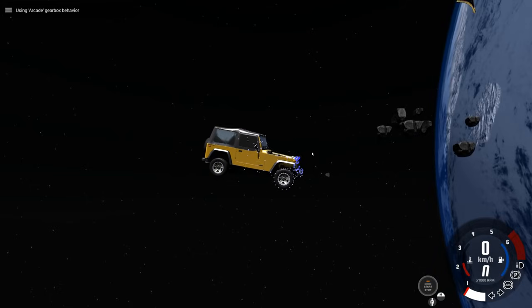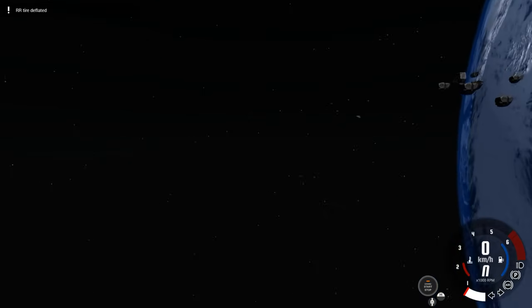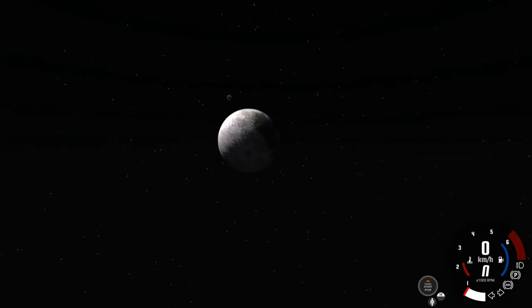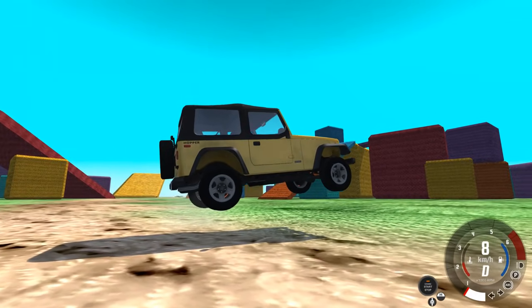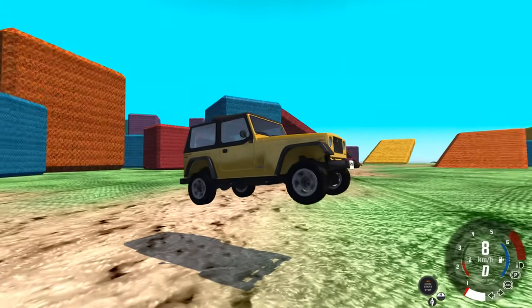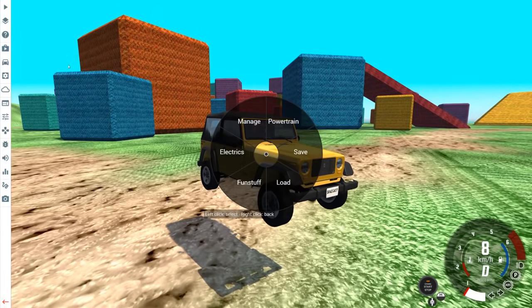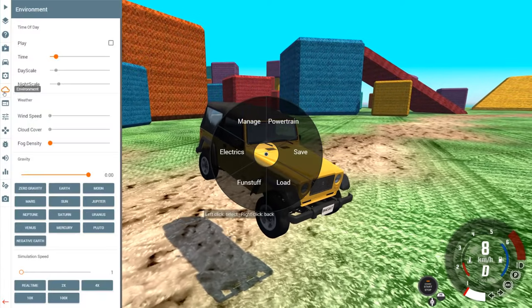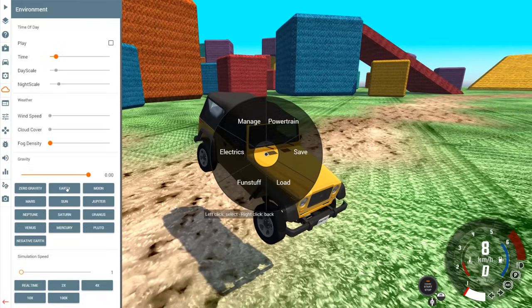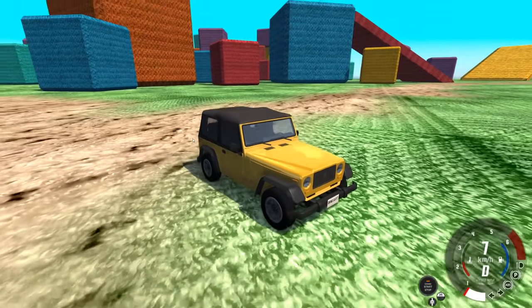As fun as it is to have a Jeep in space, it doesn't really work very well here. So we're gonna go to a different map where the Jeep might be better suited. Didn't expect that to happen — when I opened a new map, we're still in weightlessness here, guys. So we might have to do some science here to fix this. We're gonna go to Environment and go to Earth Gravity. There you go, you're back on Earth, you silly goose — you don't need to be weightless anymore.